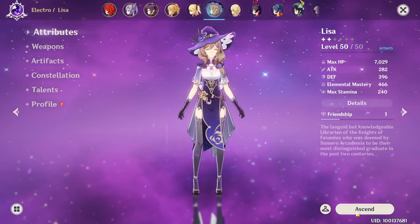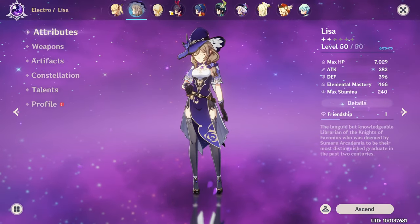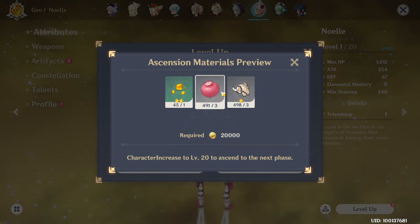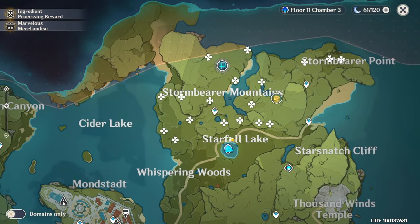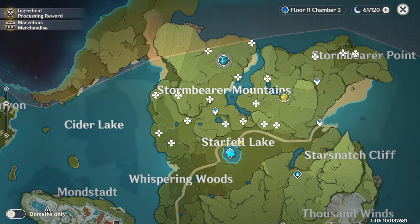For now Valberry are used only by Lisa and Noelle. They are really easy to find and the amount of those Valberry are really big because they are plants and on every plant you can find four of them.